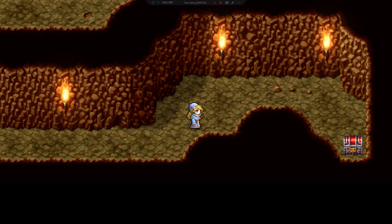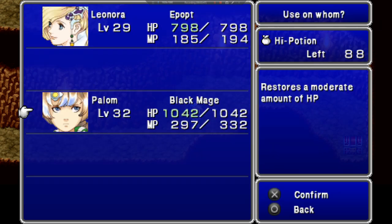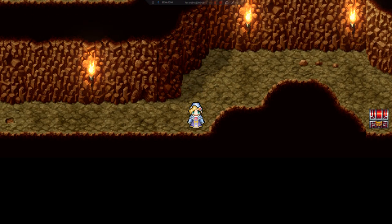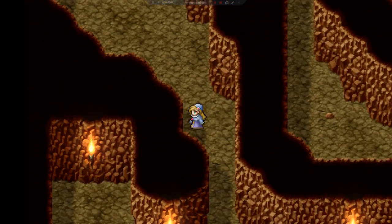That was a mad ogre, a cait sith, and another ghost knight. Instead of using Bio on them, I'm using Break on the ghost knights because they're a little unfun. There's a phoenix down there — I have 99 of those so I can't pick it up, just showing you where it was. That's how much I'm going to punish myself for you guys.